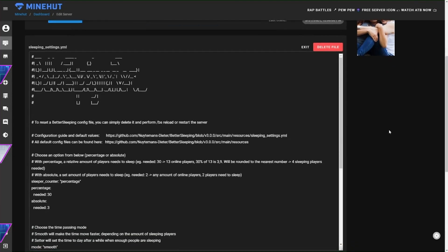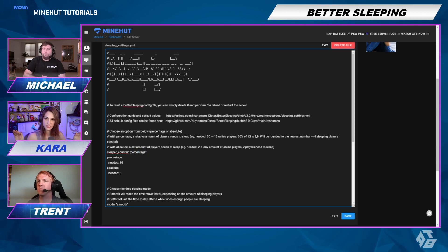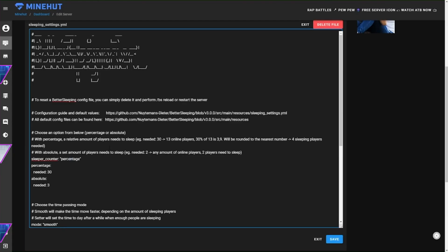Right now it is set to percentage, which means 30% of your 50 players will need to be sleeping to progress the night. We're going to set it to absolute. You can have it as percentage, but we want absolute for now.